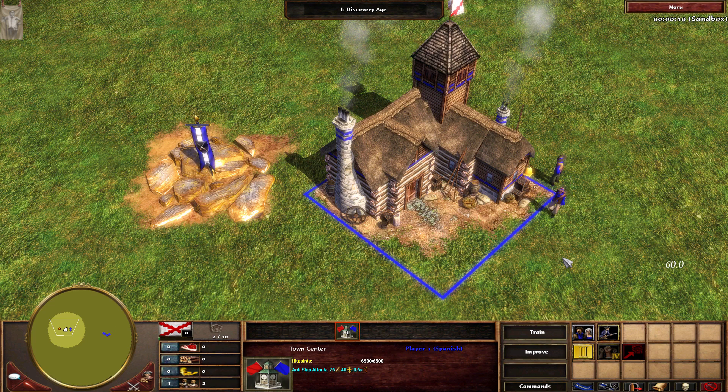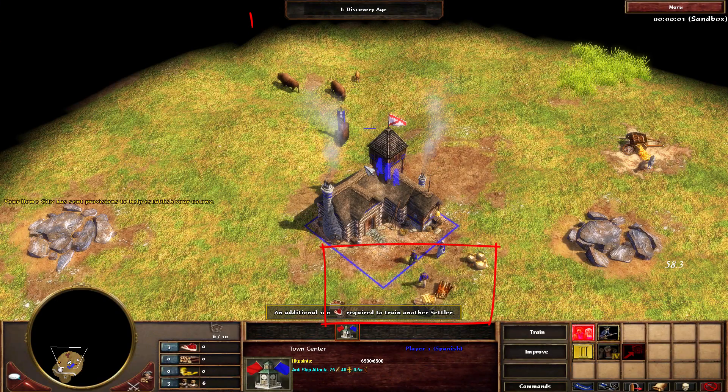Sometimes, instead of walking around your town center to get to resources, it can be a lot faster to just go through it. This can be especially true at the very start of a game if your crates appear on one side of the TC, but your hunt's on the other side.